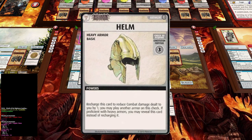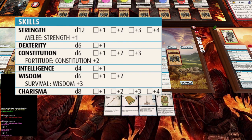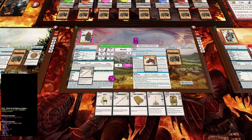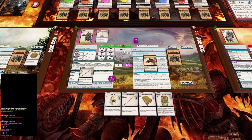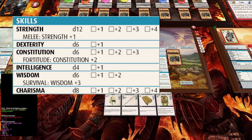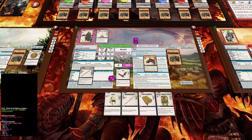A helm - constitution fortitude three. Our constitution fortitude is a d6 plus two, so basically on a roll of a one we win this, which means we automatically acquire it. We'll discard the blessing as well just to get one last explore. It's a bat - wisdom survival. Our survival is a d6 plus three, so it's a 50/50 chance, except we don't want that d12 in the mix. Rolled it and failed.